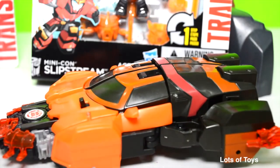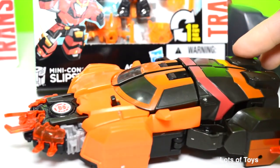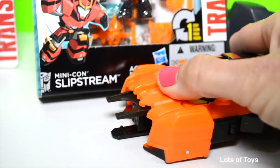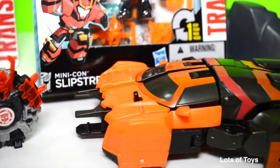This is the Autobot Drift we opened previously — be sure to click the info card to see that video. This one has Jetstorm attached as a deploying missile; you shoot it out or fire it. You can even use Slipstream to load up into Autobot Drift and shoot it as a missile.